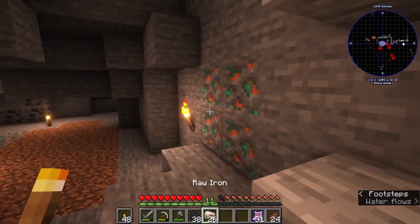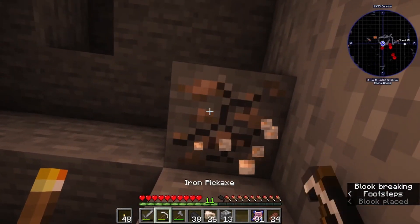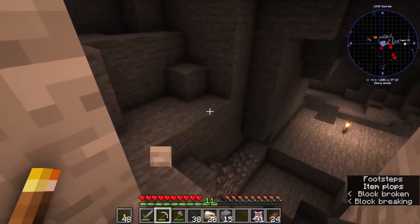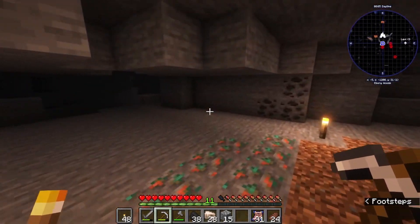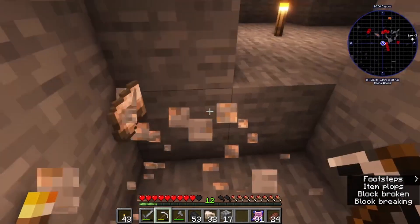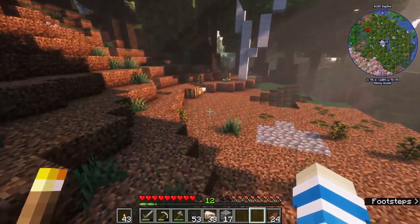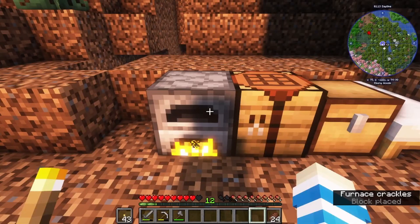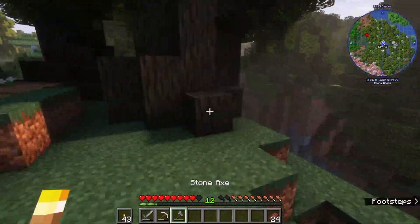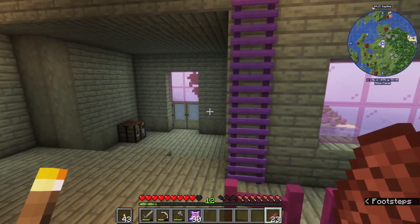We need another seven bits of iron at minimum. I think that works. These warp scrolls are excellent, I love them. We're gonna need some stuff so let's get some nice different types of wood. That big birch blob house is Catsy's!